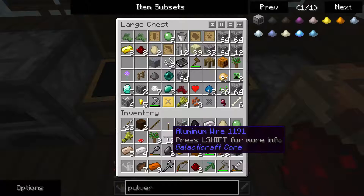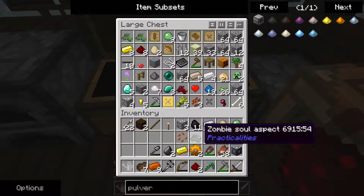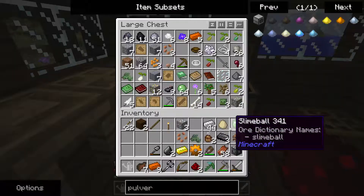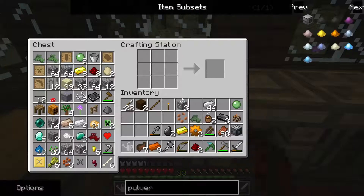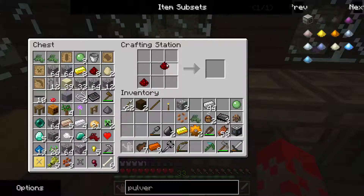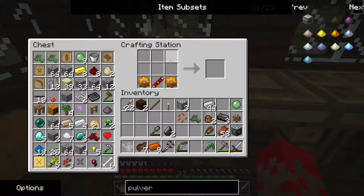Also, I need to clear my inventory, I have so much stuff. Two redstone, one gold. There we go. We also need a piston. I'll make that too — two.